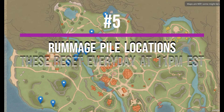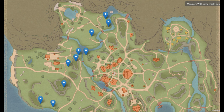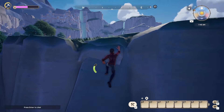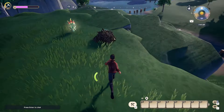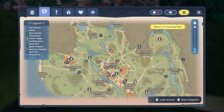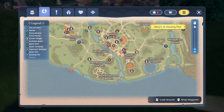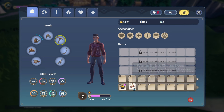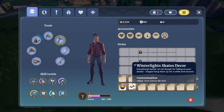Number five: rummage piles. These reset every day at 11 p.m. Eastern. Feel free to pause the video, because these are all the locations that it can be at. The rummage pile was added to give — very similar to the Zeki coins and the mystery boxes — almost like a mystery pile, where you can get various crafting items, whether it's a basket for laundry or just various goods for item decor. With the release of the holiday stuff, they added a holiday rummage pile. If you're watching this video after Christmas and the holiday piles are gone, you're probably just not going to find these winter light skate decor like I just got.